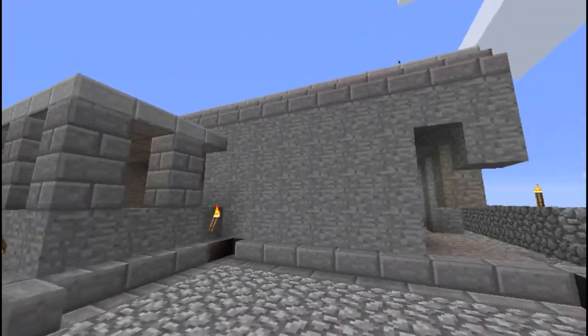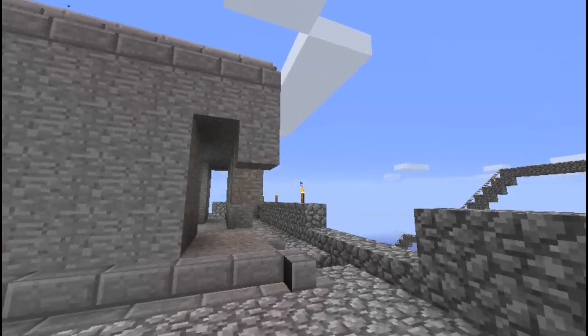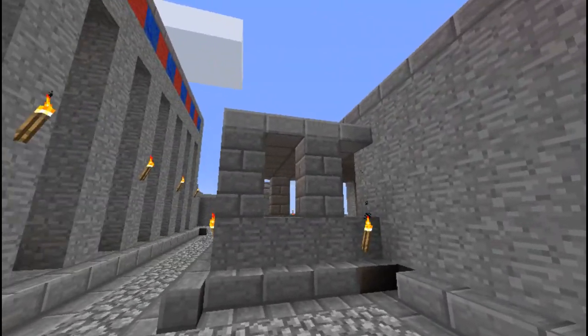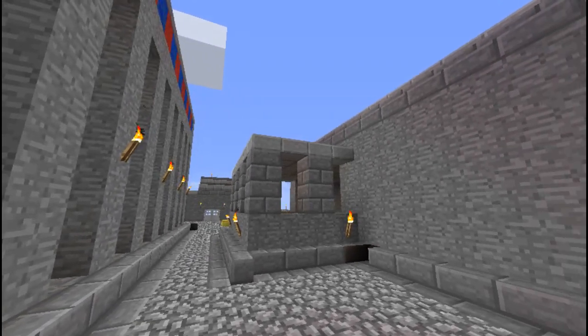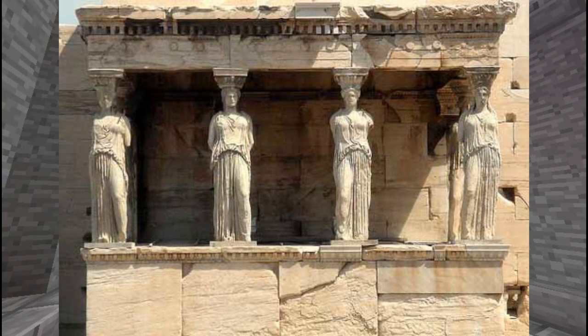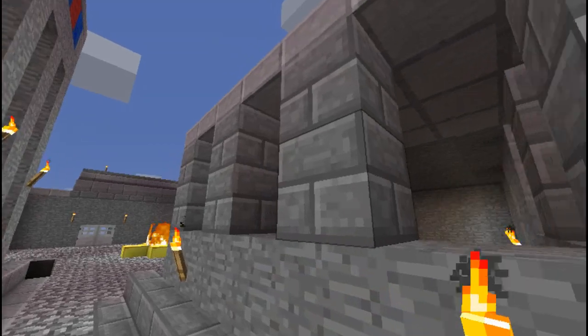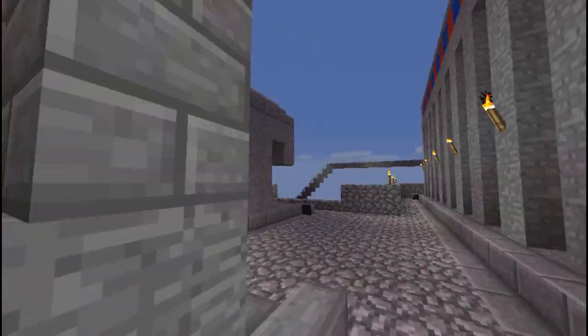Anyways, the Erechtheion is kind of smooshed together from a bunch of different temples. Anytime they needed to house some relic they would just add a little chamber, so it's an interesting building. One of its features is this portico off to the side. These columns are supposed to be the Karyatids, which in real life are these beautiful sculpted women who hold up the roof. One of the reasons they're so amazing is because they aren't identical — they look like real-life women trying to look identical, dressing alike, wearing their hair alike, but not actually identical because no two people are. They're wonderful sculptures. However, in Minecraft you just get stone brick.